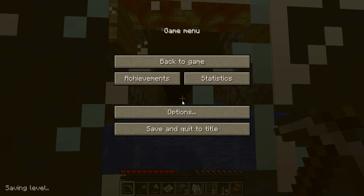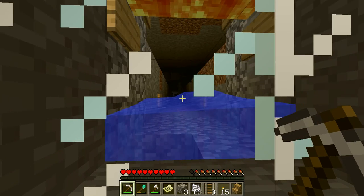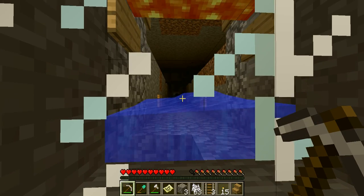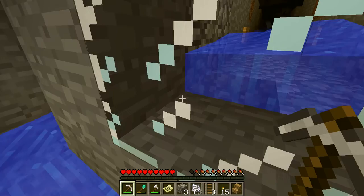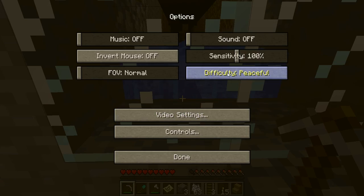I'll turn it on peaceful so you can see what happens. But as you saw, that's coming down. I'm not sure if you can see that, but there's like four skeletons. Did I get the gunpowder? There's like four skeletons and a spider over there.